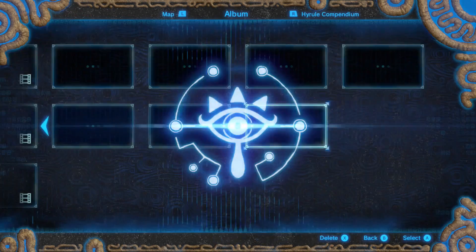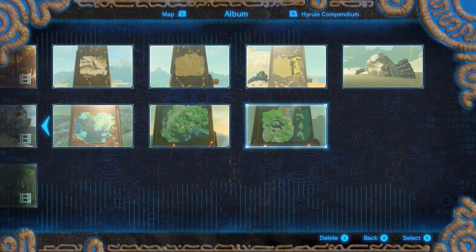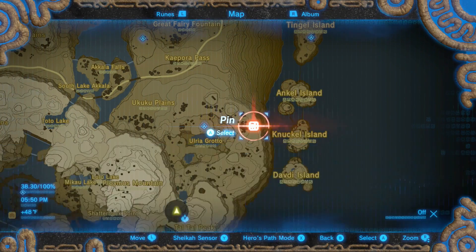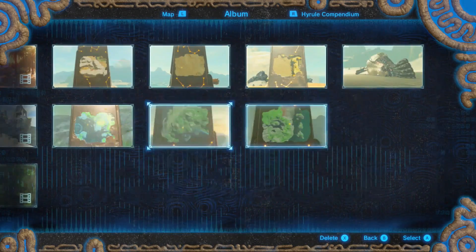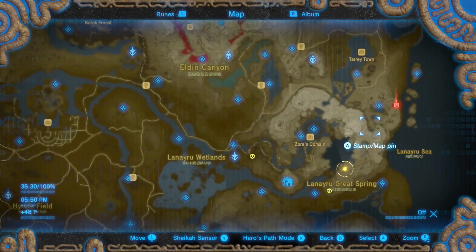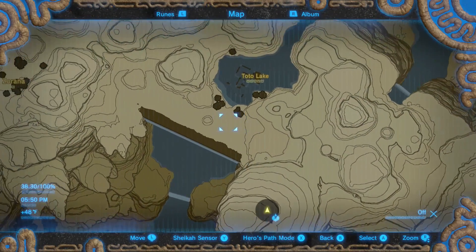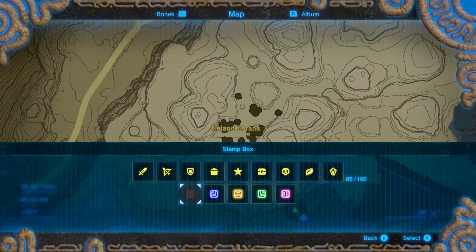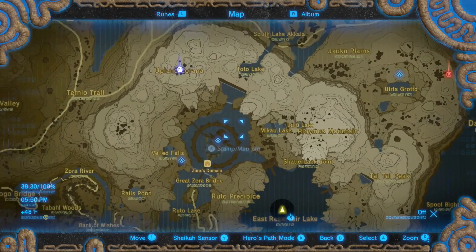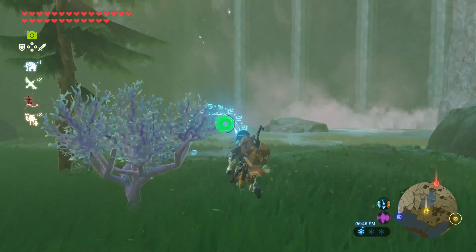On to Mipha. One of her pictures involves the Tingle Island set of islands. On the map they're easy to spot — this one is on the cliff directly across from Knuckle Island, so place your pin there. Her next picture is on one of the cliffs of Zora's Domain with a very unique geography on top — scan the mountaintops in Upland Zorana. The final one is easy to spot just off to the right of Zora's Domain, at the base of the waterfall at Maiku Lake from Majora's Mask.